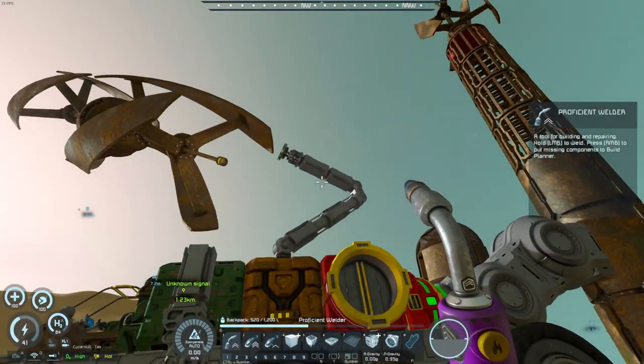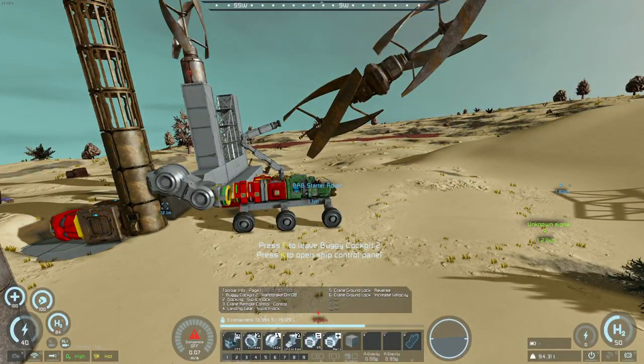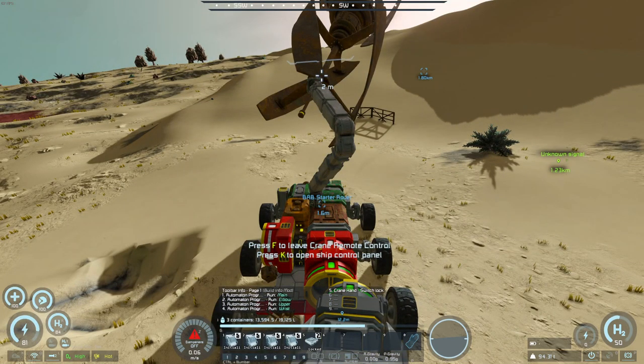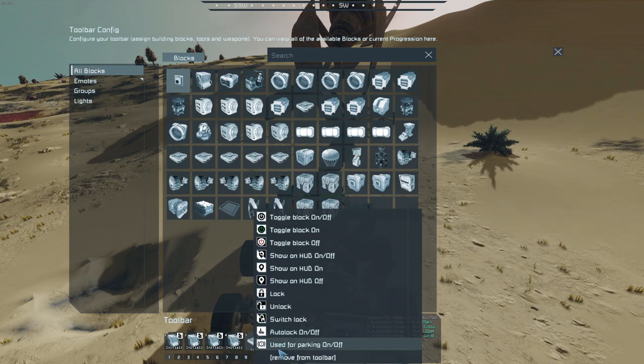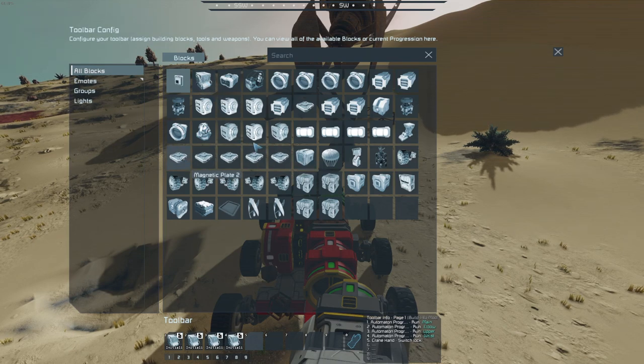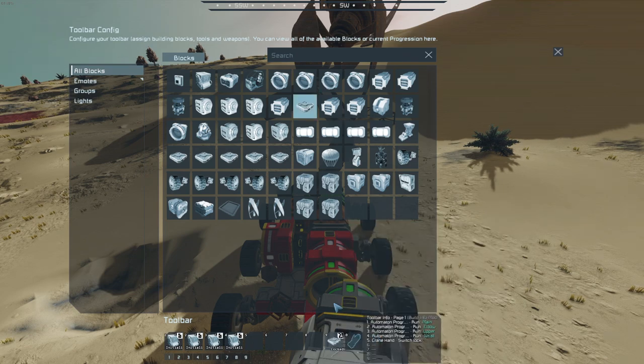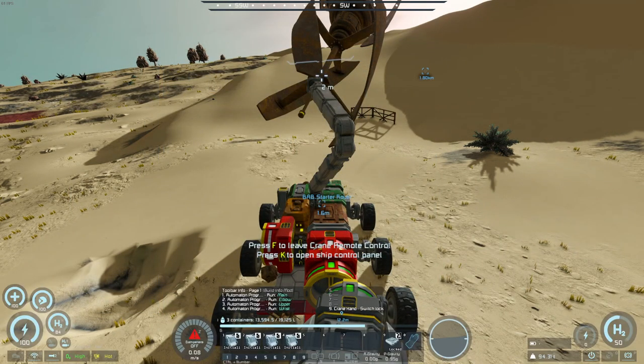That's the other thing I should do — I need to redo this crane. We are locked to the base right now. As was suggested, because of the ronchitis issue, we'll put it on nine and switch lock. So now I shouldn't be able to physically hit it wrong.